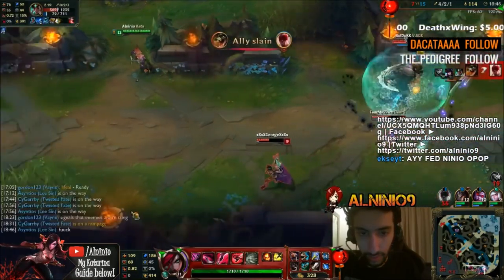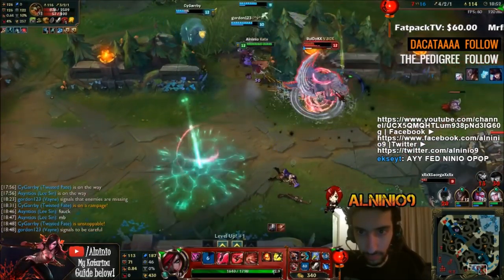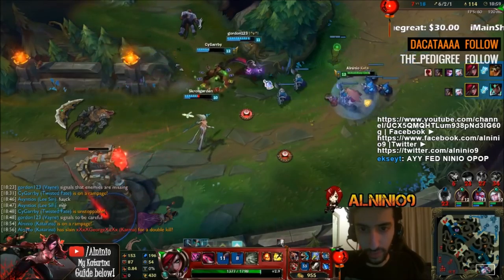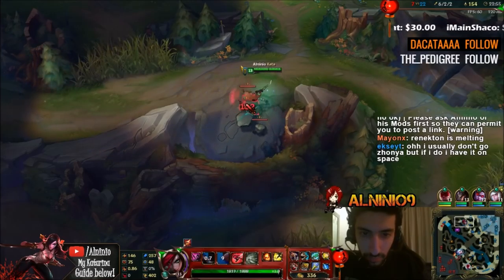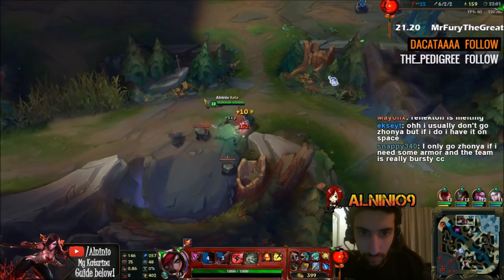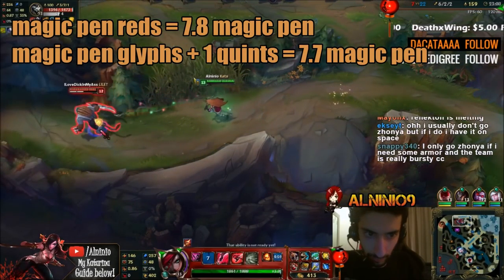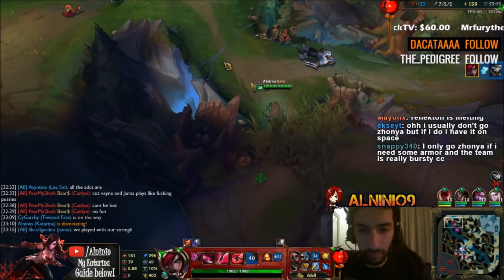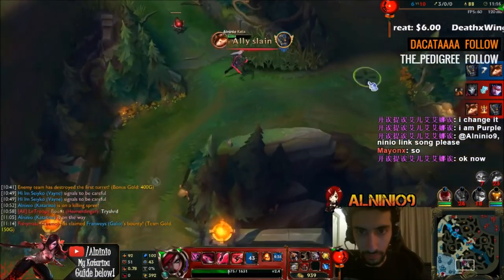However, the change here is: if you do not go Luden's Echo and you love movement speed, you can go movement speed quints. The reason I go 1 magic penetration quint is because I need to get that 7.4 magic penetration total. If you put 9 magic penetration marks in the marks section, you'd actually have a total of 7.8 magic pen. So I get 7.7 — I think it's 7.7 magic penetration with magic pen glyphs and 1 magic pen quint. So you only lose out on 0.1 magic penetration total, and I'll explain more in-depth about that in a bit.